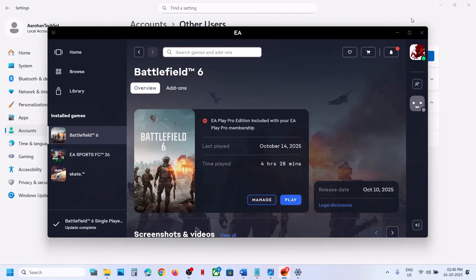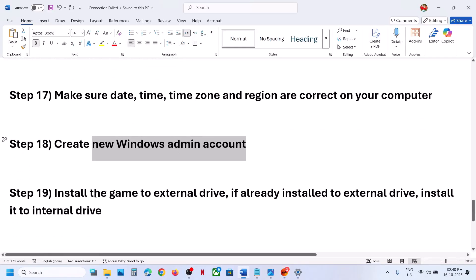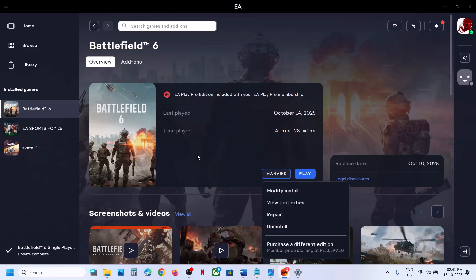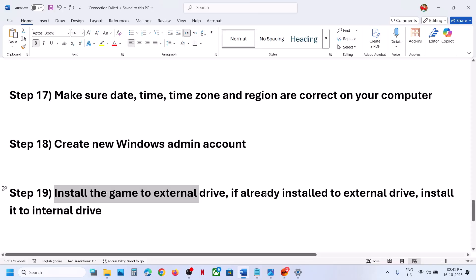The next step is to install the game to a different drive. If the game is installed on an internal drive (C drive), uninstall it and reinstall it to a D or E drive. If it's already on an external drive, try installing it to the internal C drive instead.